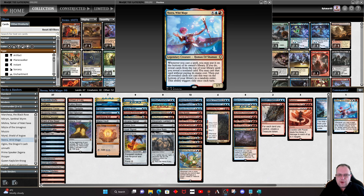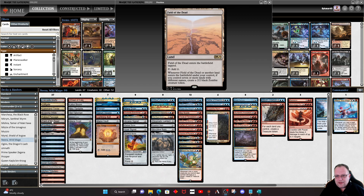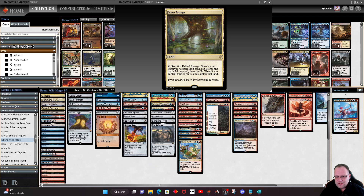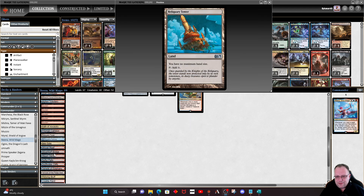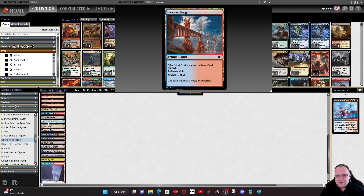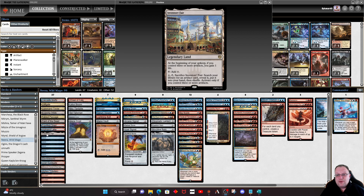So what does the deck list look like? Quick flick through the lands — most of the blue-red lands I own are in here. I've included Field of the Dead because we've got a lot of different lands. We've got Evolving Wilds, Fabled Passage, Muriko, Path of Ancestry, Reliquary Tower, Temple of the False God, Volatile Field — basically anything that produces red or blue mana is in the deck, plus a couple of other bits including Inventor's Fair because we have a lot of artifacts in this deck.